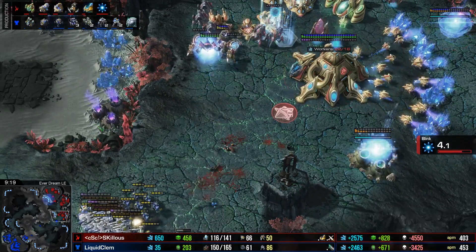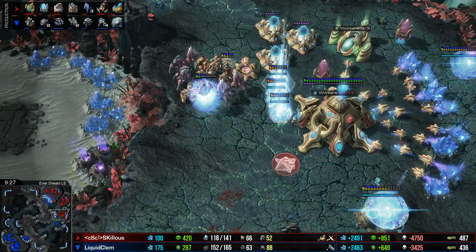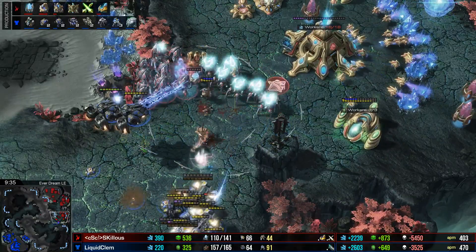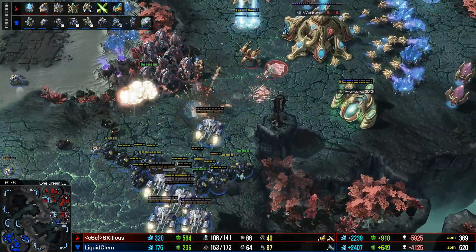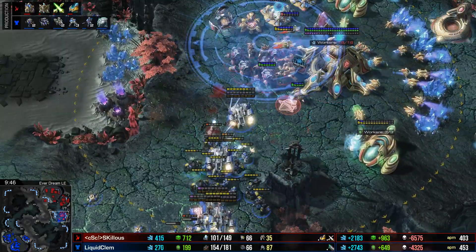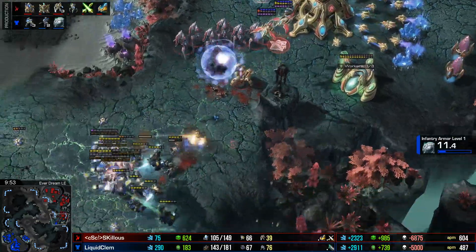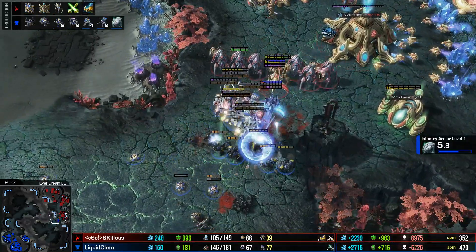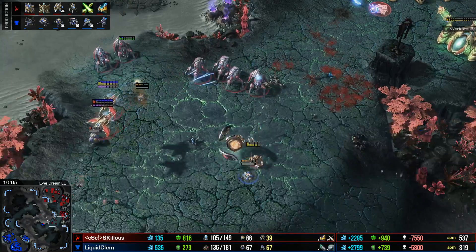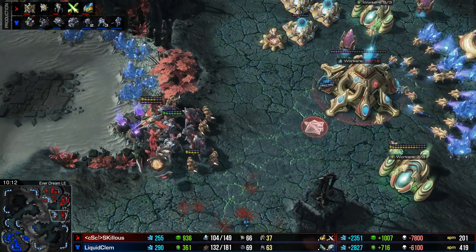Skillis is just losing more and more units. Clem has got quite a nice lead. Skillis uses the Phoenix to lift up a few key Marauders out of the fight, the Immortal does what it can, a few more Zealots warp in — it's a very close battle. The Immortal ends up falling, a nice pick-off for Clem. However, it looks like Clem will end up getting pushed back by Skillis. The Widow Mines are all cleaned up as well, which is really nice for the Protoss player, as it removes the Terran's foothold at the base.